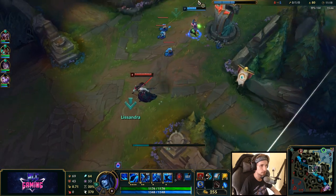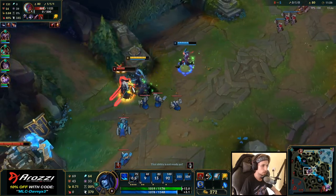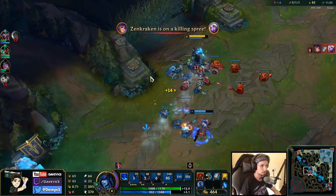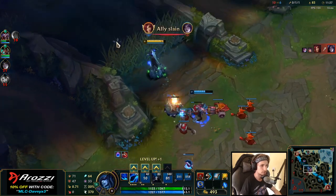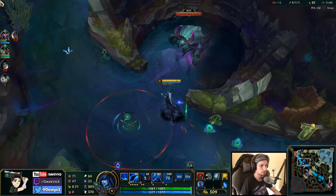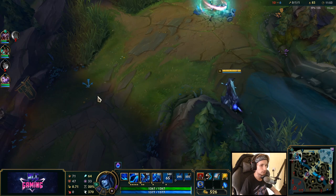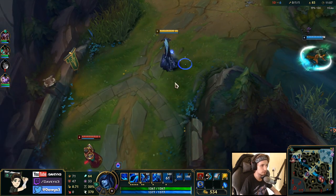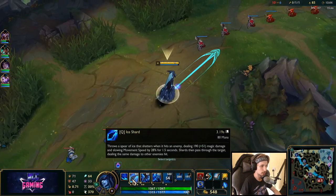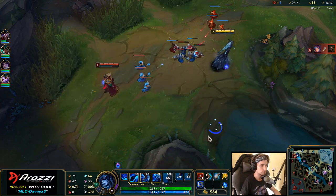I'm going to try to catch this guy and then walk back top lane. Shaco is not reacting, unfortunately. We got him — we also got an assist for this and we can push out this lane right now. It's okay to get an assist, it's absolutely fine. I was kind of hoping I could also get the kill, but whatever. I want to go back top lane. Let's keep snowballing through farming.